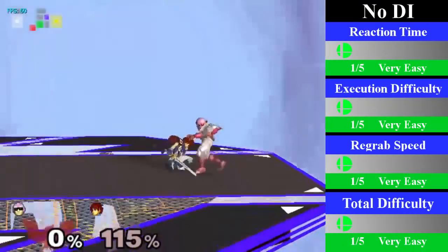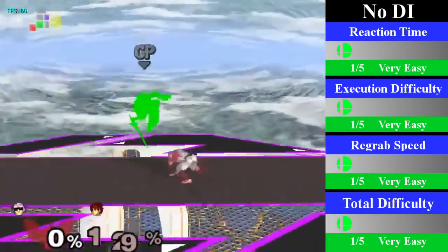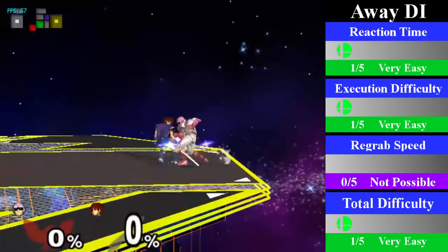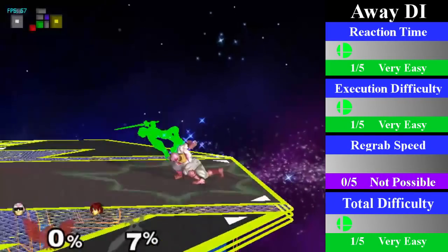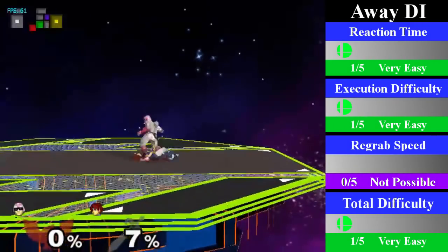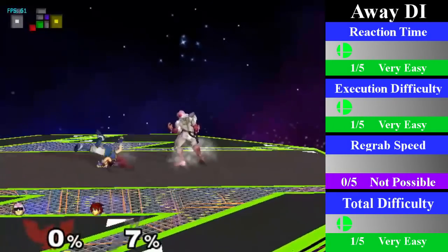You can end this chain grab by going for a down throw into a knee, an up air, or a nair. For away DI, Roy gets sent too far and hits the ground, causing a tech chase situation before Falcon is able to regrab him. This is why this is not a true chain grab.